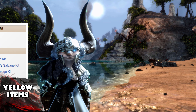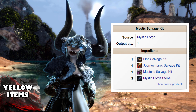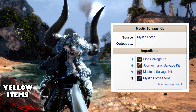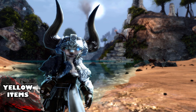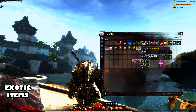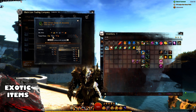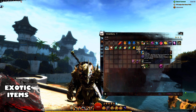If you're not sure how to get a Mystic Salvage Kit, you can put a Fine Salvage Kit, a Journeyman's Salvage Kit, a Master's Salvage Kit, and 3 Mystic Stones into the Mystic Forge to create a Mystic Salvage Kit with 250 uses. Exotic items can be salvaged by the same salvage kits you use on yellow gear; however, I'd recommend checking the price of the exotic and comparing it to the price of ectoplasms first. If you do want to salvage, I'd also highly recommend using a Black Lion's Salvage Kit if you have one.